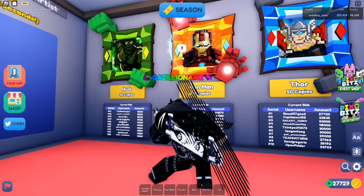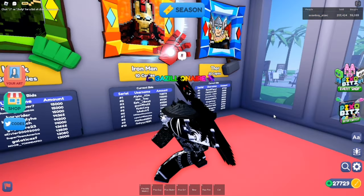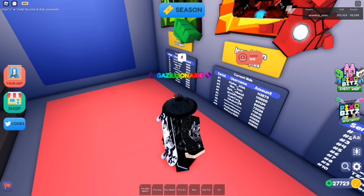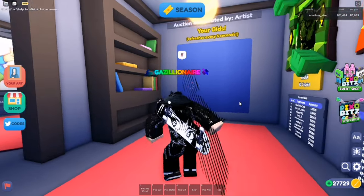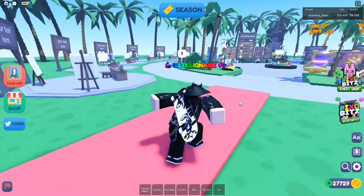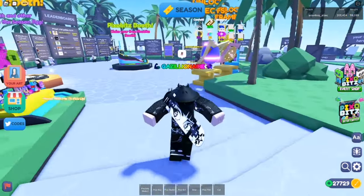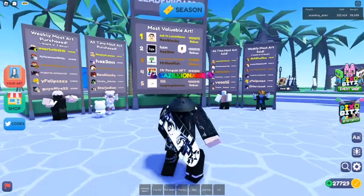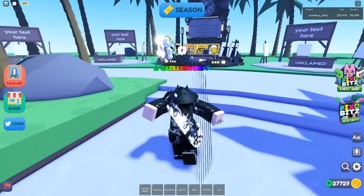Also, the middle auction art can be sold for way more, but it's also the most expensive to buy with art coins. The arts change weekly, and the best way to get art coins is by buying arts or just by playing Starving Artist. I recommend going AFK when you go somewhere — it helps with getting more art coins.